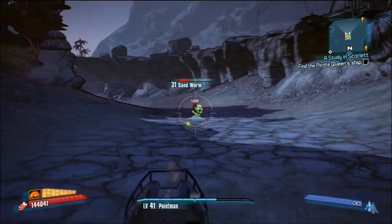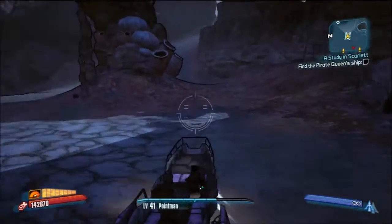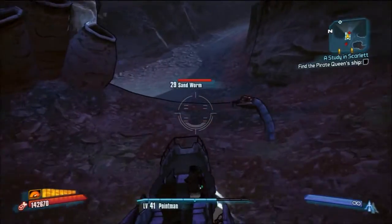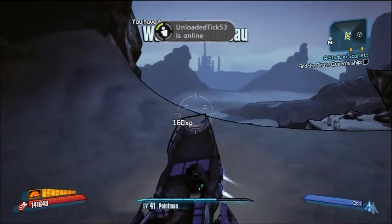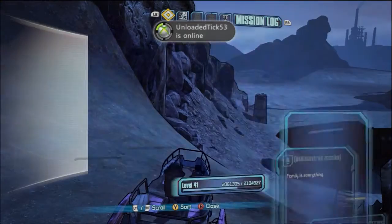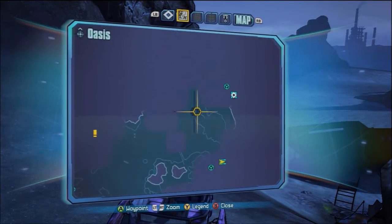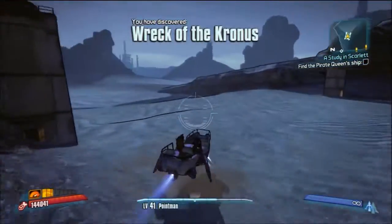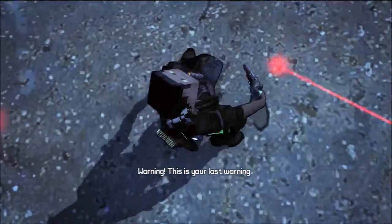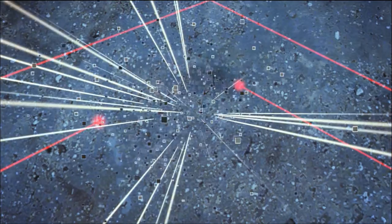Right now we gotta find the Pirate Queen's ship — that girl, one of the main characters. I tried to go this way but it wasn't the way; I had to check my map a couple times. I thought I could go around because it was undiscovered. I'm pretty sure now you're not supposed to go there, so yeah, don't go there.